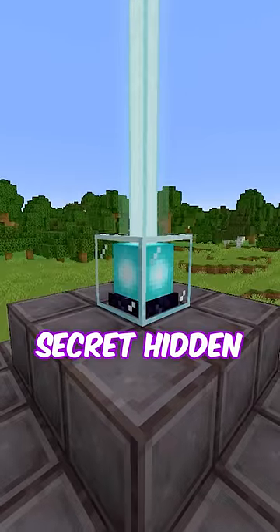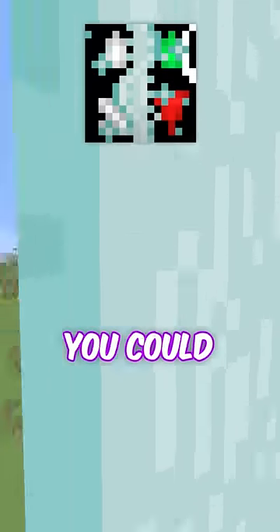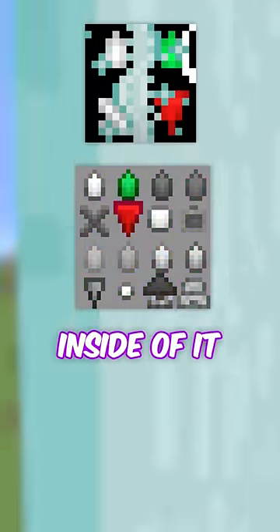First, there used to be a secret hidden inside of the beacon. If you took a look at the old texture of the beacon beam, you could find the map icons hidden inside of it.